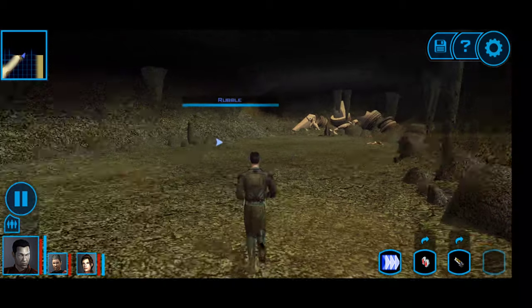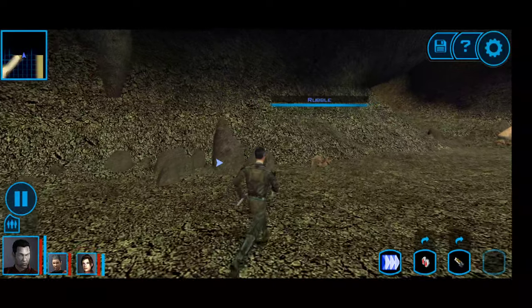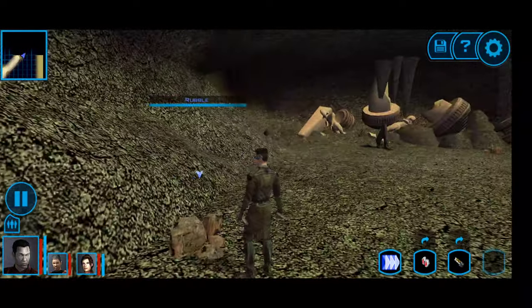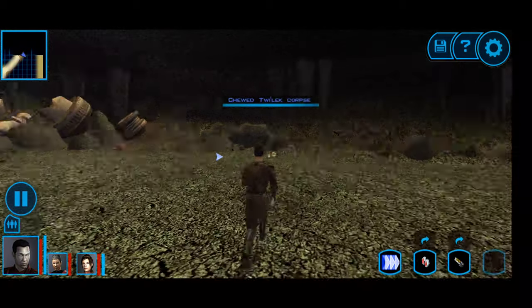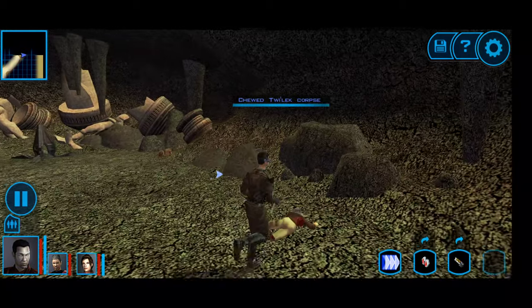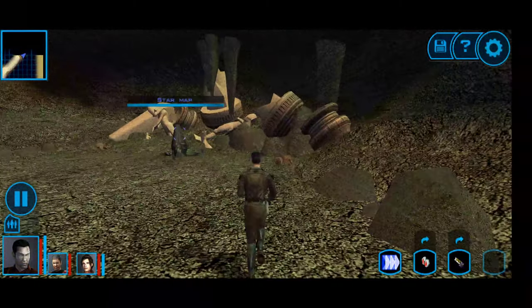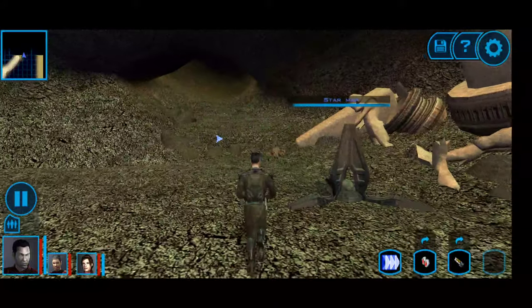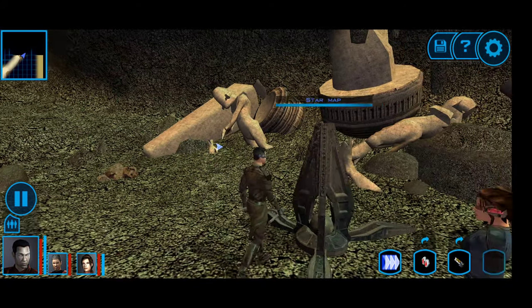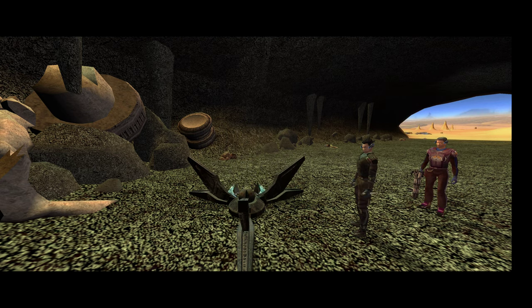There's a violet crystal, so maybe we can do a purple lightsaber as well - that would be kind of nifty. Once I get back to the ship it looks like I can do some lightsaber upgrades as well. We've explored the caves, so now we can take a look at the star map.